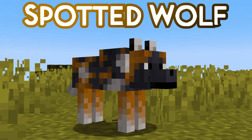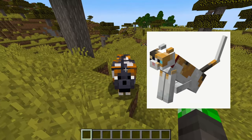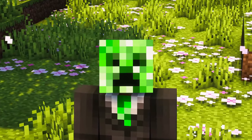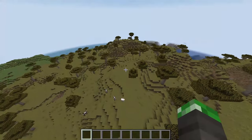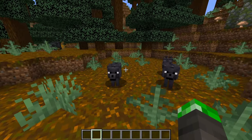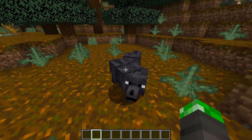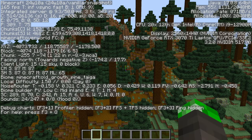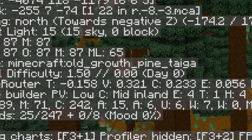Then we got the spotted wolf. This wolf looks a lot like this cat — can't remember its name — and it spawns in the savannah plateau biome. So another cool update to the savannahs; they could really use some more. Next up, we got the black wolf. Could have a better name, just saying. But out of all the new wolves, I think this one's design is my favorite — it's simple, but it looks super cool. This wolf spawns in old growth pine taigas.